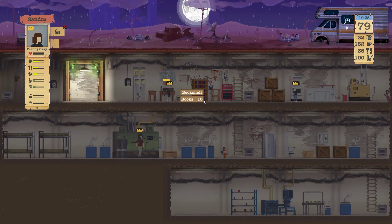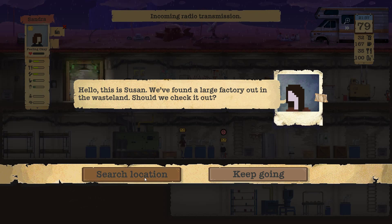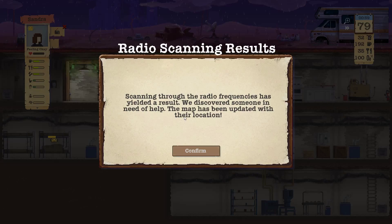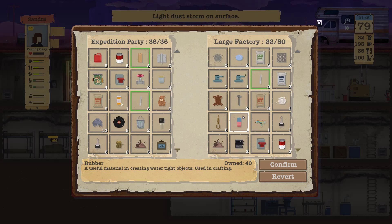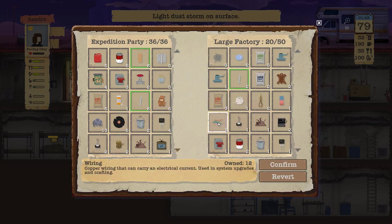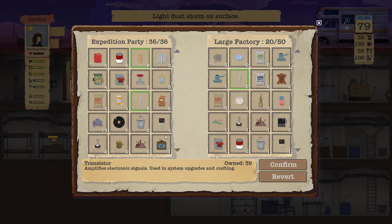But we'll continue with our expedition. Please have some sheet metal factory. Discover someone in need of help. Metal. Nails. Oh yeah, I just threw the rubber away, didn't I? I've got wiring we need.